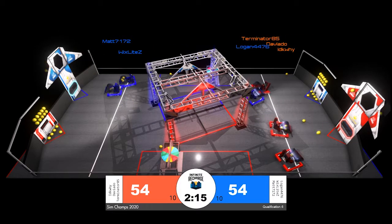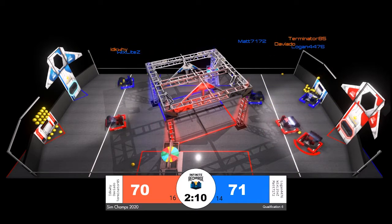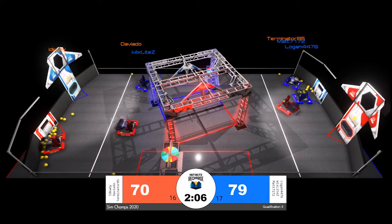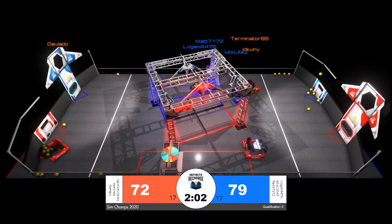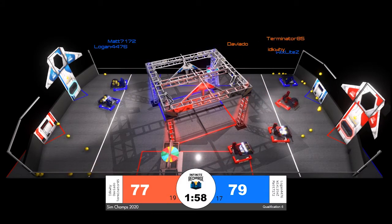For the red alliance, it looks like that was IDKY, and for the blue alliance it was Matt 71-72. Now for blue, Wixlight Z also picked up plenty of power cells nice and early and gets those up into the inner and outer port for the blue alliance.